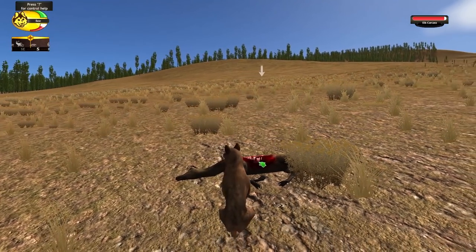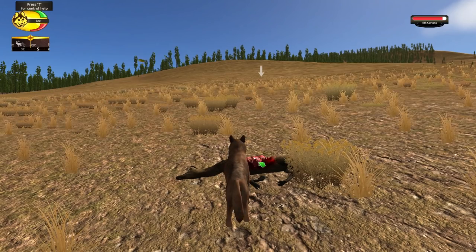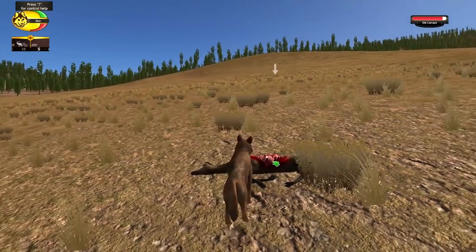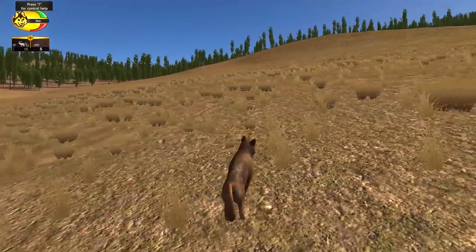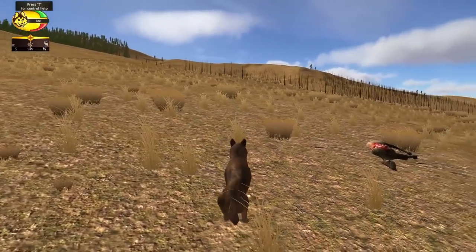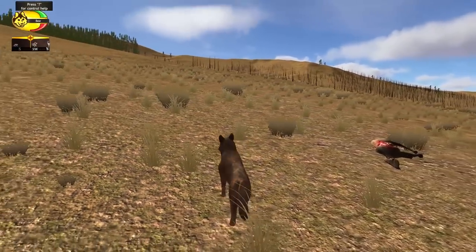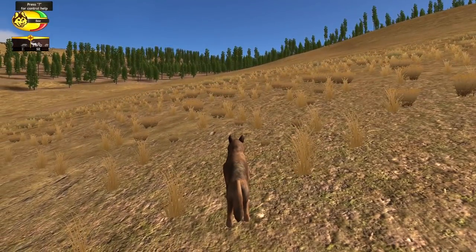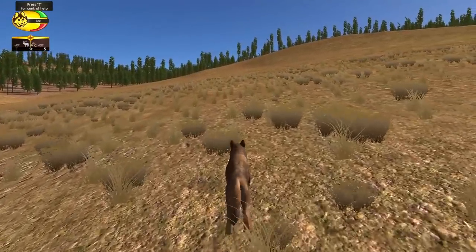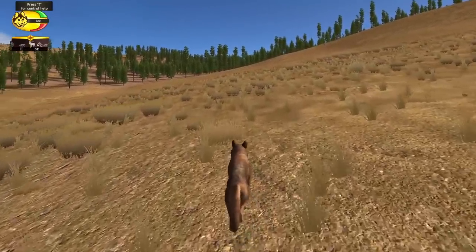So it looks like that red bar underneath Bee's name is actually our hunger. I feel like that's connected to our health too, because every single time she kicked us, we lost a little bit of that red bar. Alright, Bumble — it definitely wasn't pretty, but at least you managed to catch one meal. So they said we have to follow the compass, and it looks like there's actually an elk herd off this way. We don't need to use up any of your energy.